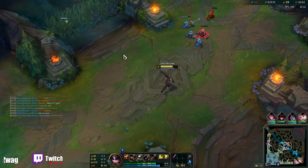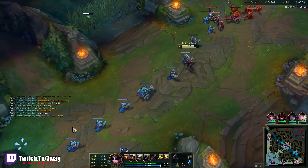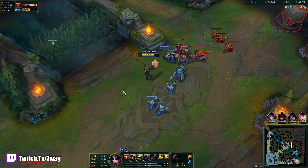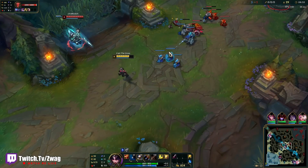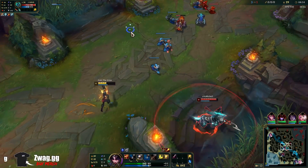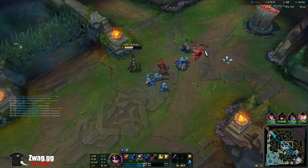I don't want to go too far. Hecarim can come through our jungle. Where did Zed go though? He might have tried to base. I knew that was coming — I thought since Zed disappeared, he would come behind us.